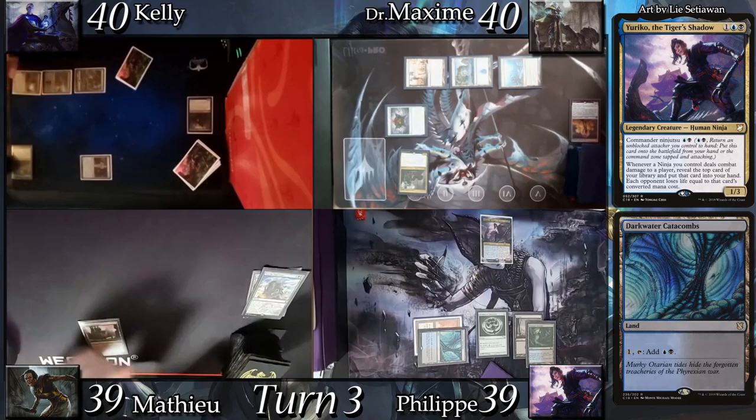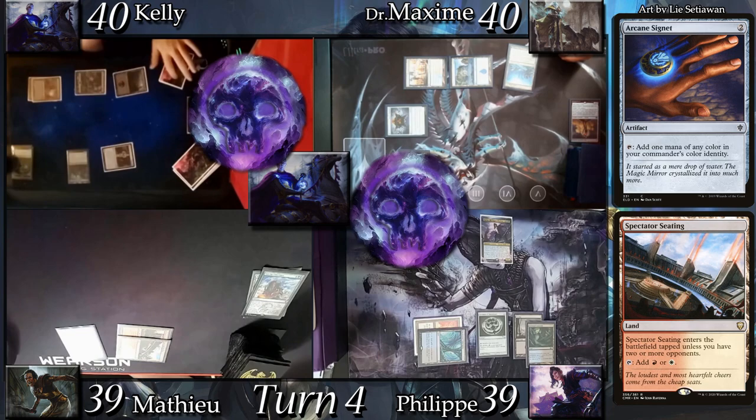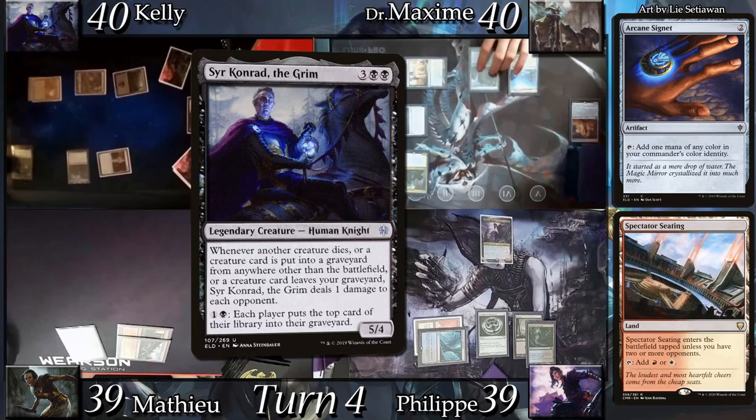Mathieu draws and land drops a Spectator's Seating, then casts Arcane Signet. Kitty land drops another basic Swamp and joins the commander party with Sir Conrad the Grim.